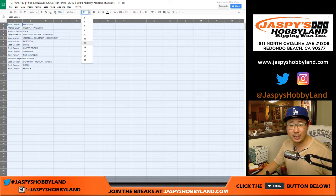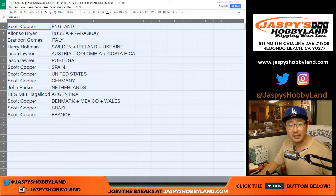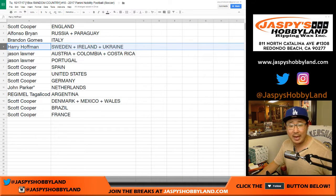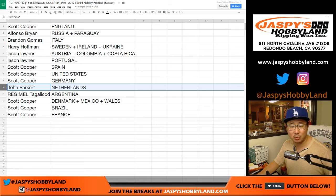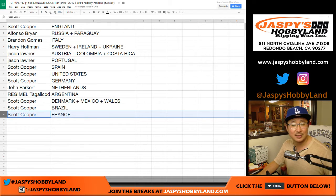Let me know if there are any trades you want to do — speak now or forever hold your peace. Coop, you've got England. Alfonso: Russia, Paraguay. Brandon with Italy. Harry with Sweden. Ireland, Ukraine — combo spot. Jason: Austria, Colombia, Costa Rica, and Portugal. Scott, you have Spain and us — we did not do well. You've got Germany as well. John Parker: Netherlands. Last spot, Mojo: Regimele, Argentina. Coop with Denmark, Mexico, Wales, Brazil, and France.